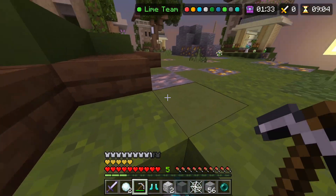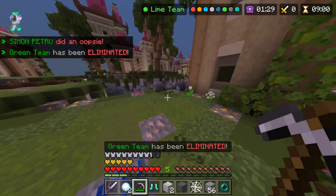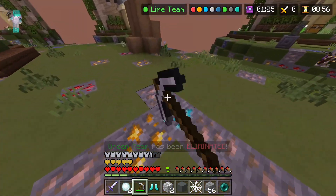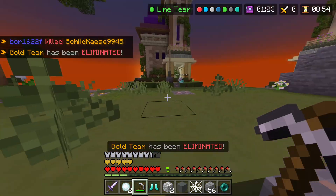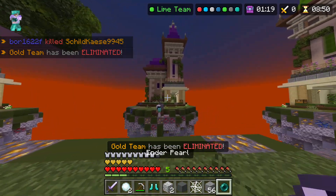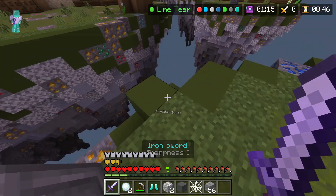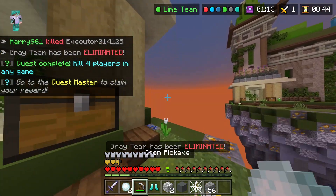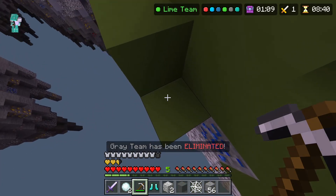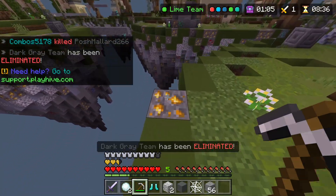Or I could go ahead and fight them. Or do I let them come over first? I think I let them come over first — they probably know more about this than I do. Goodbye! They didn't see the diamonds over here. Honestly, how could they? It's quite difficult.